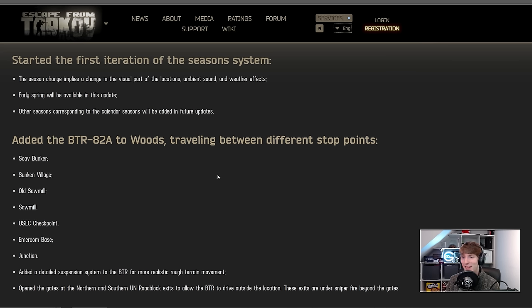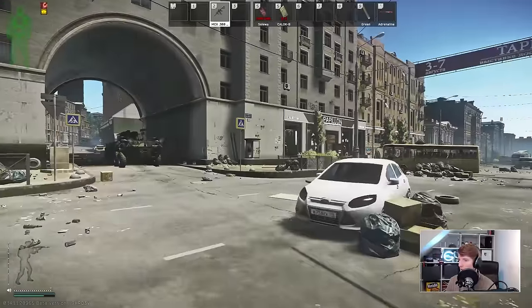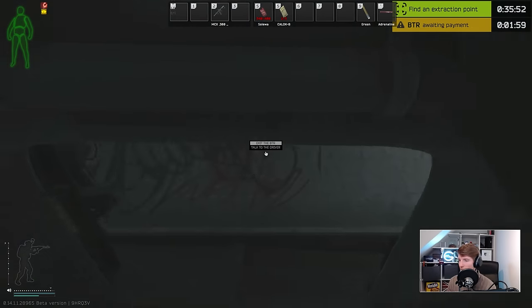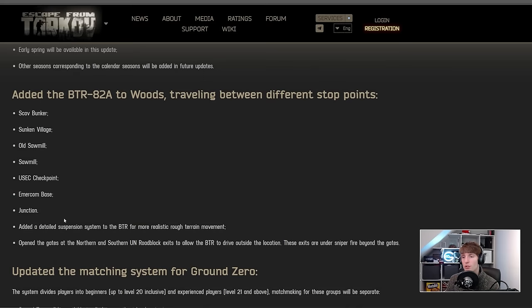The first spicy update is the BTR added to Woods, traveling between different stop points. If you're not a big Streets player you may not have seen the BTR much, but it's basically like an armored APC type thing. It drives around different maps and they've added it to Woods — not something anybody was really expecting. It will go between scav bunker, sunken village, old sawmill, sawmill, USEC checkpoint, EMACON base, and junction. They've also added a detailed suspension system for more realistic rough terrain movement.